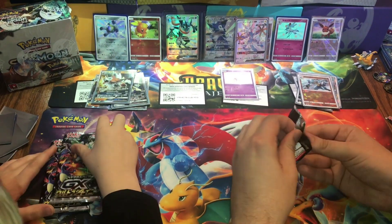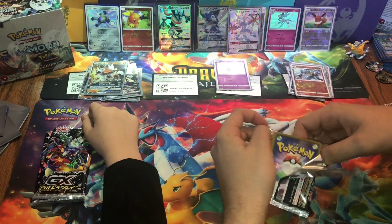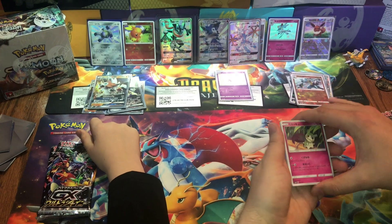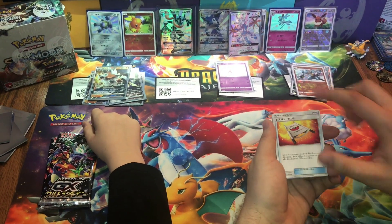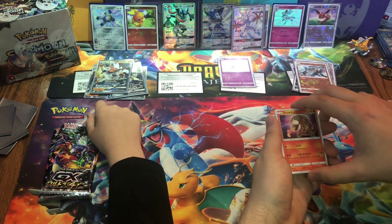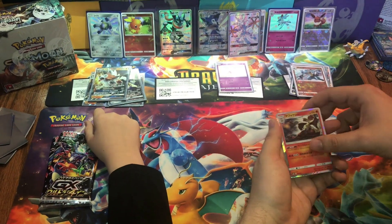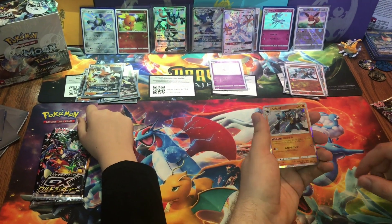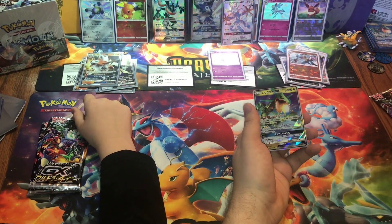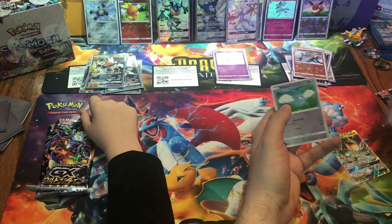Alright, we got four packs left, a little over half done. You feeling this one? Ooh, Mewtwo! I think — what is that called? I forget — a recovery something? It's a good trainer card. Snorunt, Magneton's cool, a hollow Delphox, a hollow Lucario, and a shattered Lucario. Very cool. We now got two of these — we got this in the last video — it's Quagsire GX. Shattered Swablu, not bad. Going to sleeve these two up.